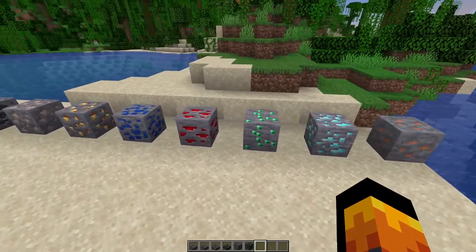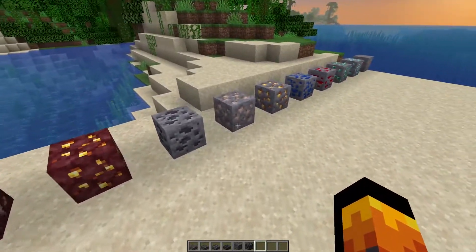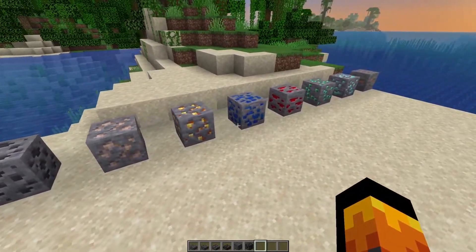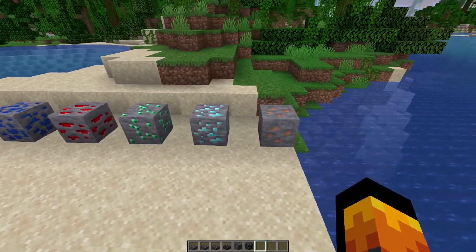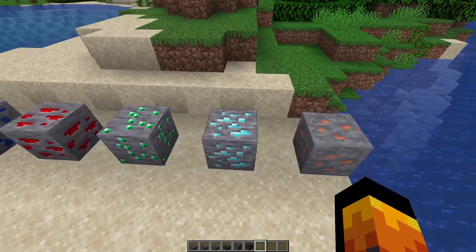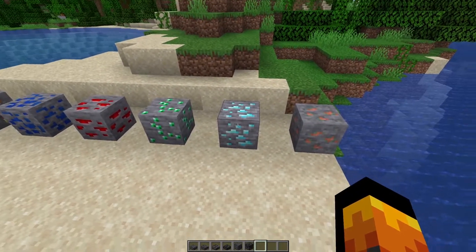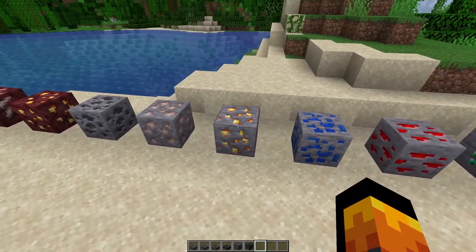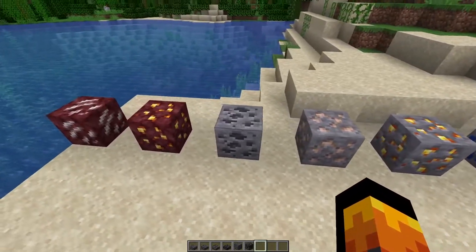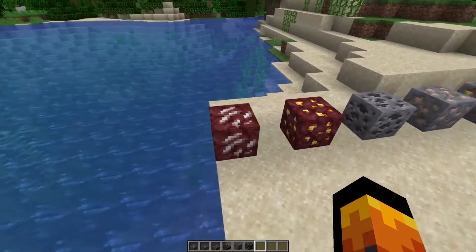The other new thing is the ore textures. All ores now have different textures — they no longer just have the same pattern in a different color. You can now distinguish them by shape. The diamond ore stayed the same. Here's copper, diamond, emerald, redstone, lapis, gold ore, iron ore, coal, nether gold ore, and nether quartz.